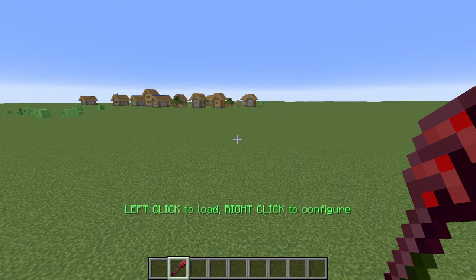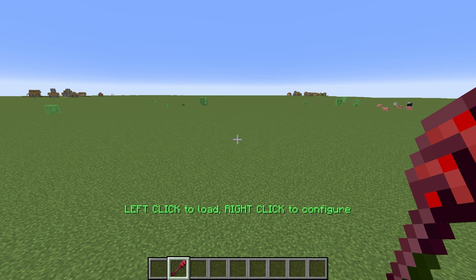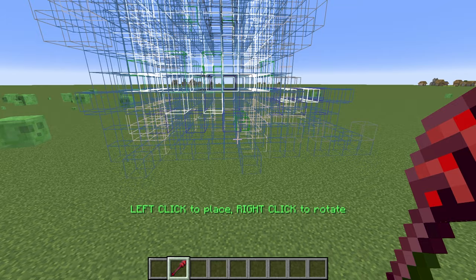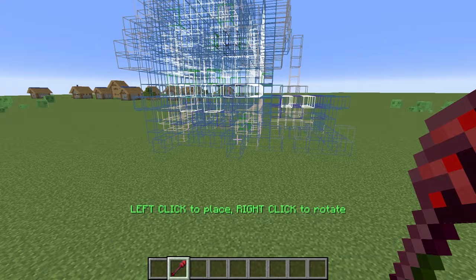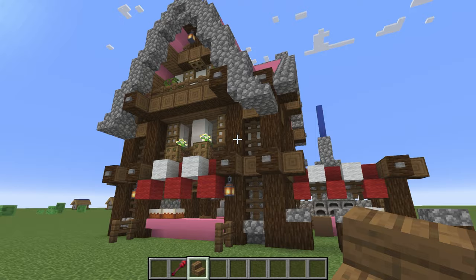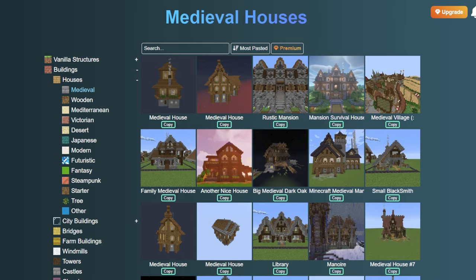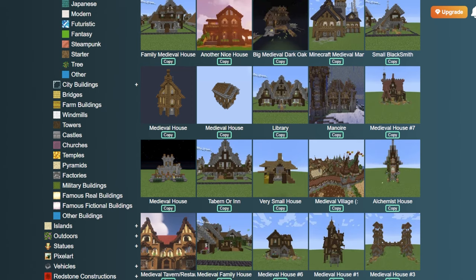This next mod didn't like to work with shaders, so I'm turning them off. This mod is called Build Paste, and all it lets you do is copy and paste Minecraft builds. I already had it selected — remember that house from the last mod? I actually used Build Paste for that. I can right-click to rotate the schematic, then left-click and boom — places the house. I don't get much lag personally. You do have to go to their website, which I have linked in the description, to find builds. It's really fun to go see what people have made.